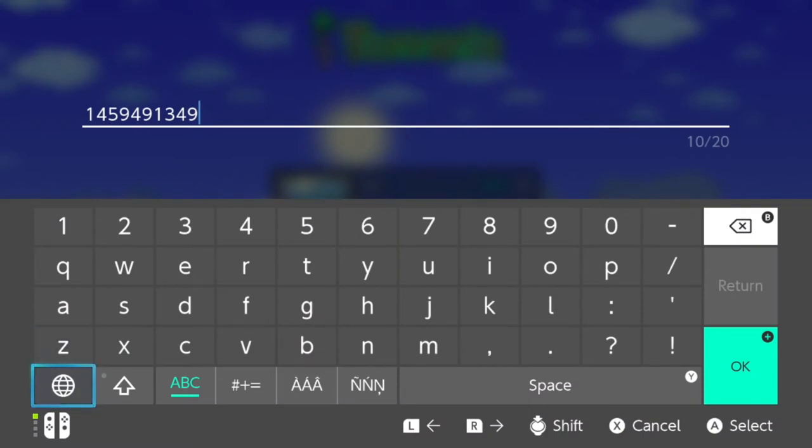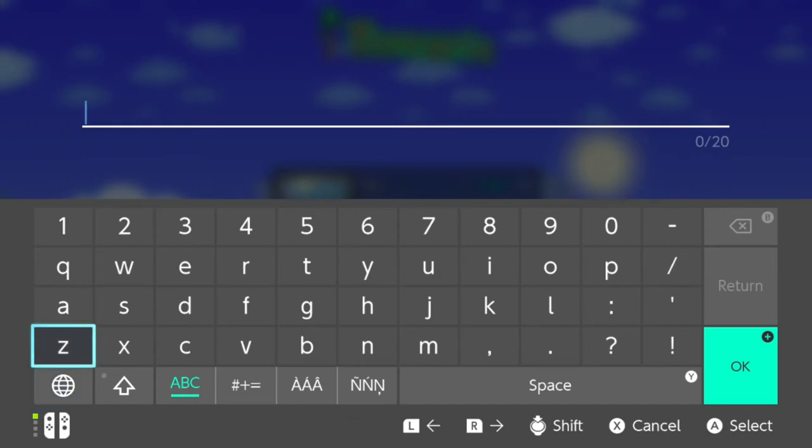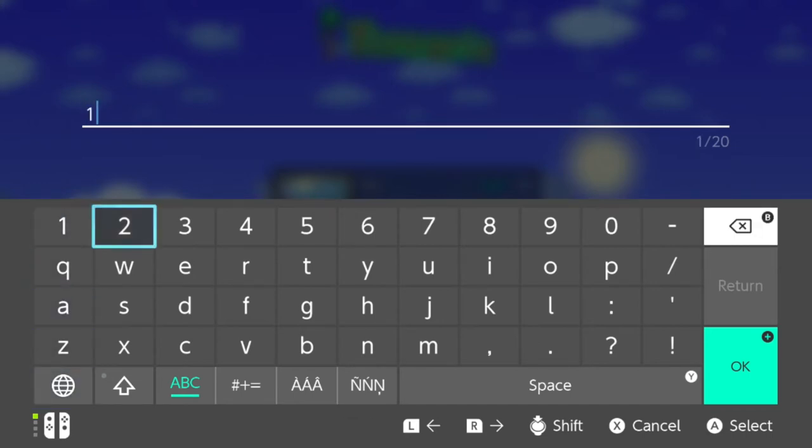Now let's enter the seed number. This is where the JoyCon drift becomes a real problem. Trying to get the cursor up there... Nope. Nope. Really? Nintendo, you need to get your game together here. The drift is killing me. There's no need for drift. This is unnecessary. Eventually getting there: 1, 9, 5, 2, 1, 4, 1, 7. This video is a comedy of errors.